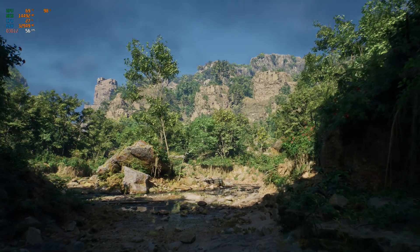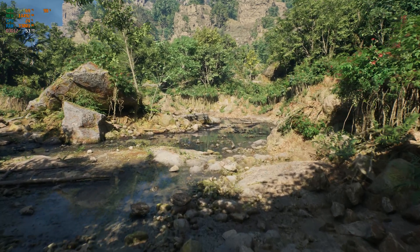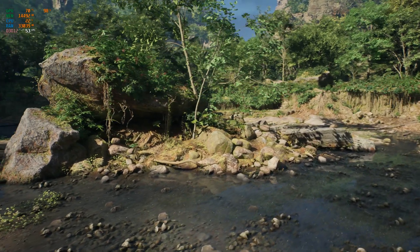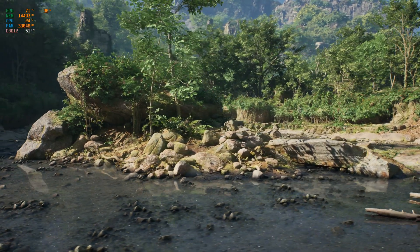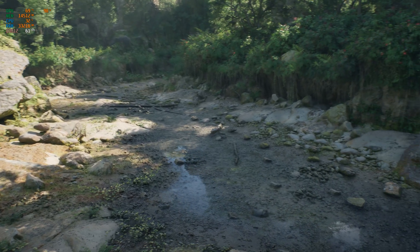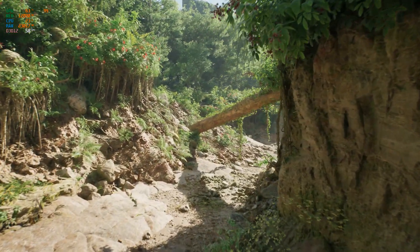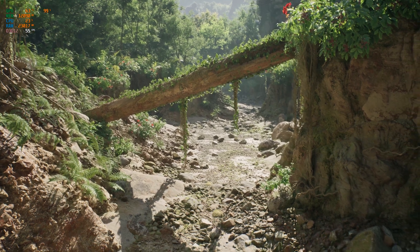Looking at this scene, there are two big parts that sell it. The first is obviously PCG. Everything here is procedurally generated, and the main selling point, in my opinion, is the placement of all the rocks, the foliage, the trees, the vines — all of it looks very natural. In the wild, you aren't going to see the same two rocks at the same scale and rotation right next to each other. You're going to see a variety of different rocks with unique shapes and sizes scattered around randomly.